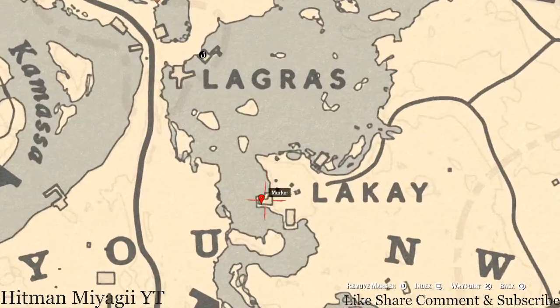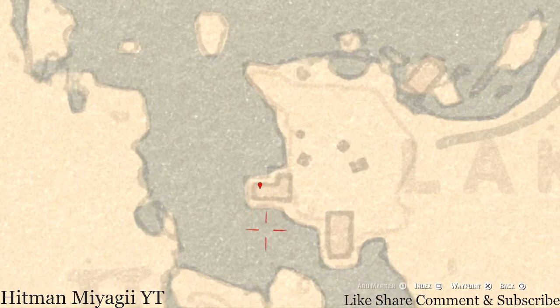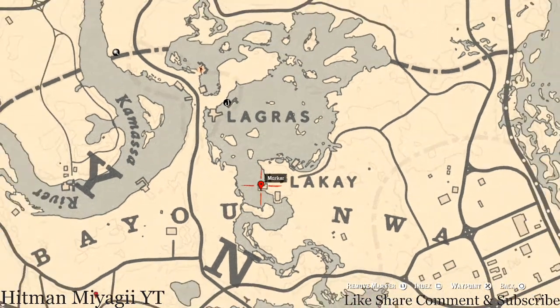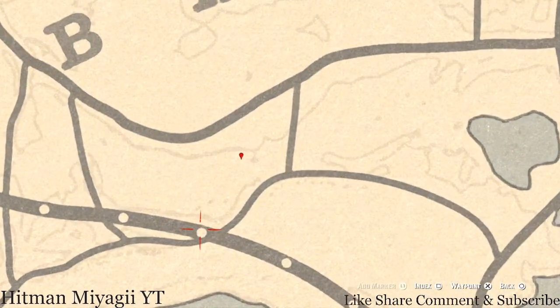Down to our next marker at the L-shaped shack right here — this is a family heirloom, a Goat Hairbrush. It's right at the back of the shack on a bench where my marker is. Moving over a little, there's another randomized fossil here. Come to this location with your metal detector and that's what you will dig up.